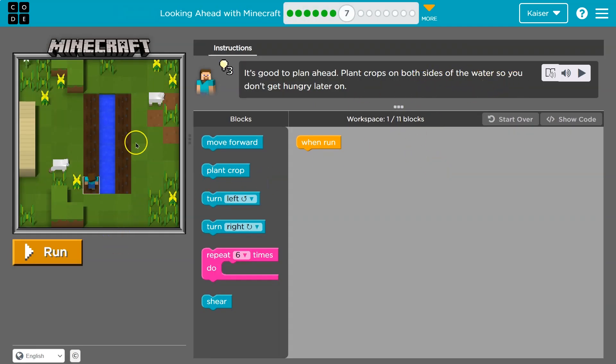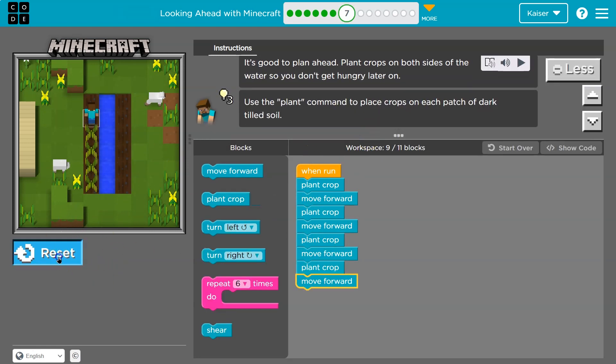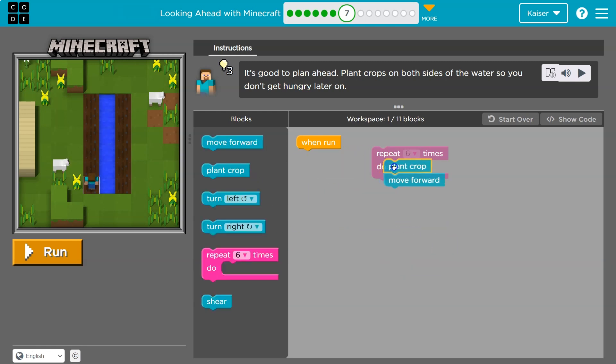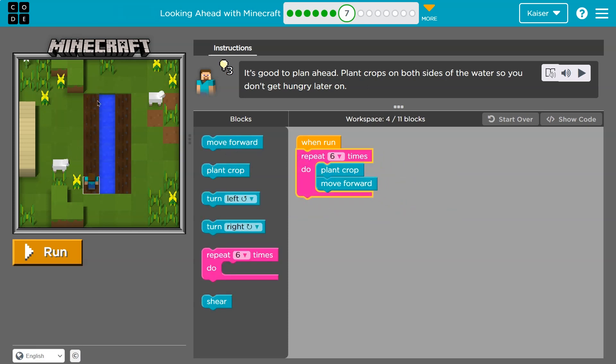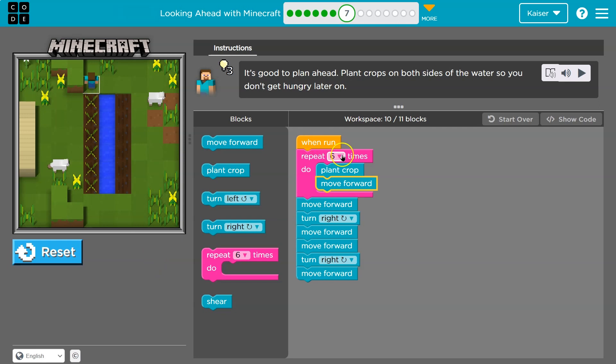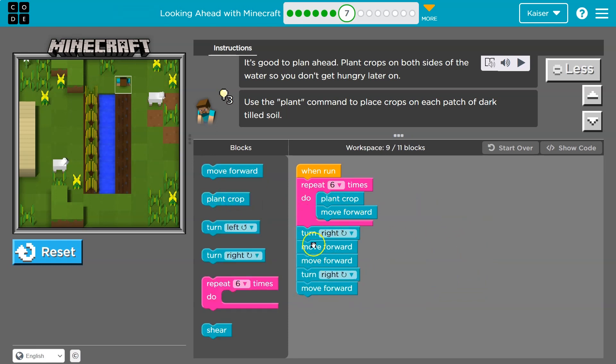Plant crops on both sides so you don't get hungry later. Place a crop where I'm standing, move forward, plant a crop, move forward — but I can only use 11 blocks and I already have nine. I'm repeating myself when I don't need to. Let's be lazy — use a repeat of six for this side. Then I'll move forward, turn right, step forward two, turn right, and see if I'm in position. Nice thing about code: you get to test a lot.